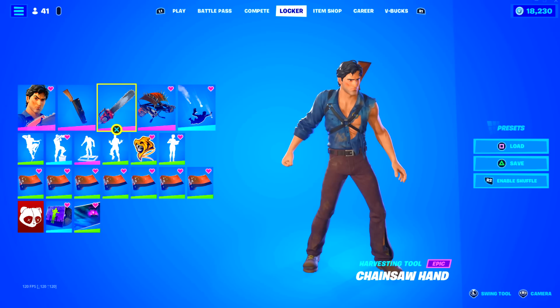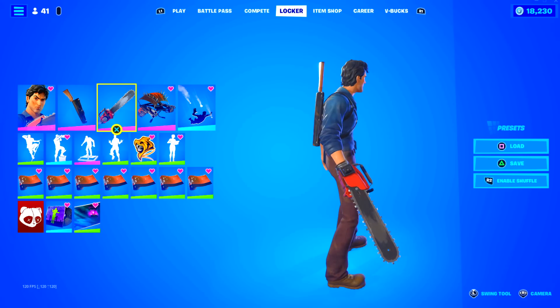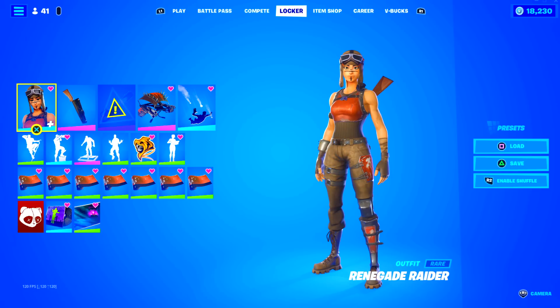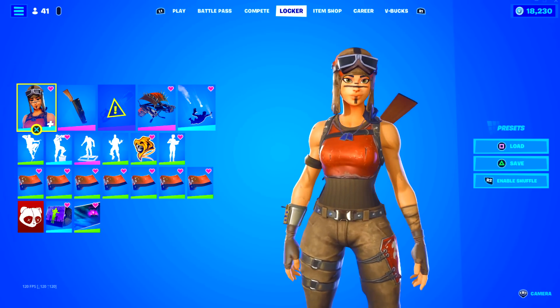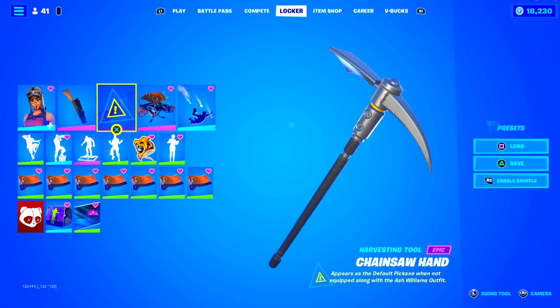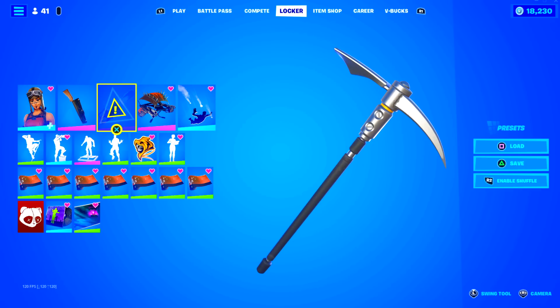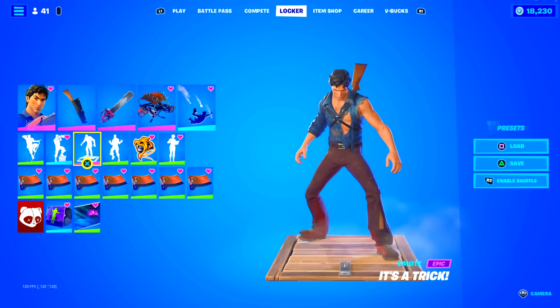It has the chainsaw hand pickaxe, and if you didn't already know, this pickaxe can only be used with this skin. If I put on a different skin — like the Renegade Raider — and by the way the bat bling looks really good on the Renegade, but as you can see it doesn't let me use the pickaxe. It says 'appears as a default axe when not equipped with the Ash Williams outfit.' I actually think that's a good thing — it keeps it unique to just his skin.